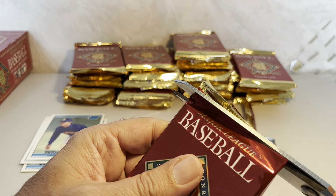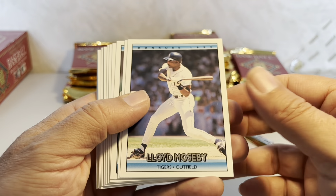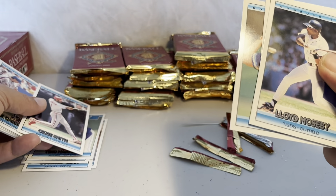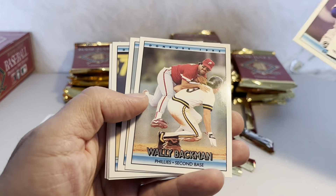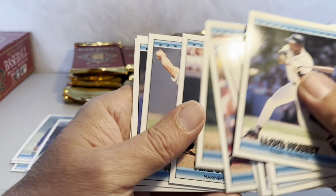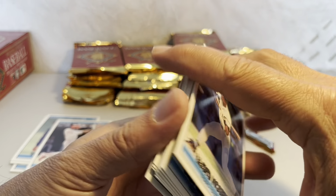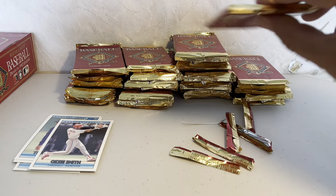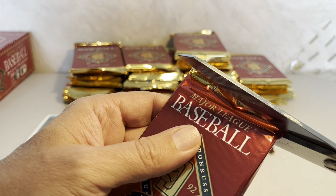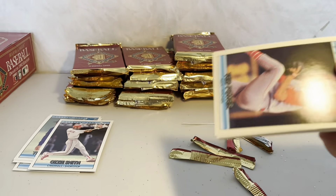This will be pack number six. We start off with Lloyd Mosby from the Tigers, then Ozzie Smith — keep him to the side — Wally Backman, Terry Leach, Mike Maddux, and Rod Beck to end that pack. I bought a few of these packs when I was a youngster, but I was actually heading off to university, so I had much more things to save up for than baseball cards.